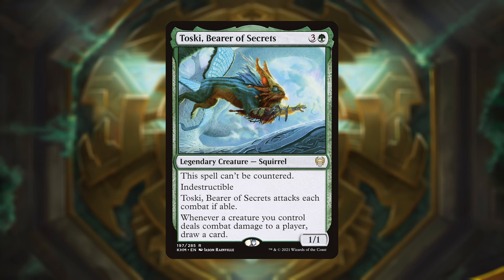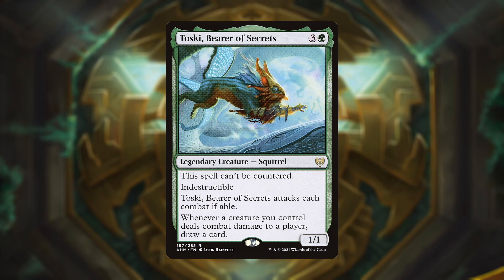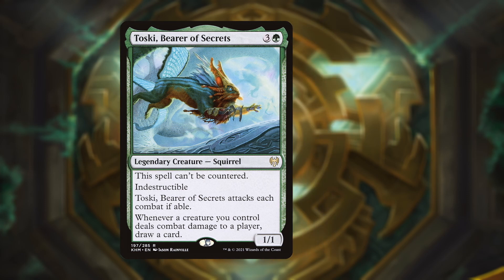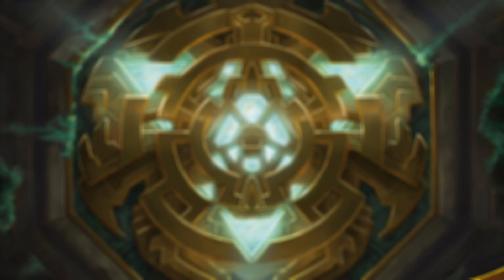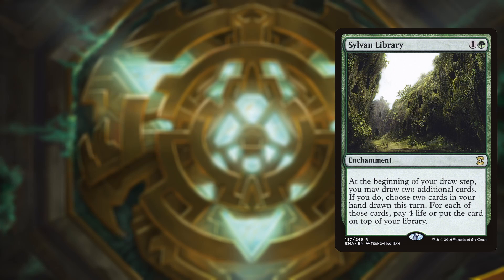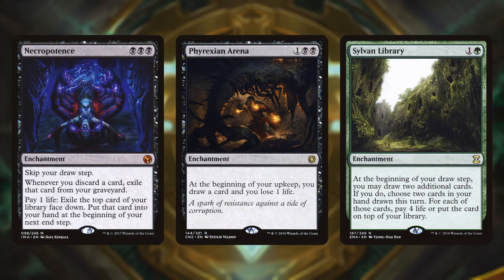Once Toski is on the battlefield it will most likely stick as it has indestructible. It won't always draw us cards, but in my experience it will often draw us 5–10 cards over the course of the whole game. The bulk of our draw is found in the recurrable category: Sylvan Library, Phyrexian Arena and Necropotence are powerhouse staples in commander and find their home in this deck as well. Being able to draw cards every turn they are on the battlefield is invaluable to keep going and finding our combo pieces.